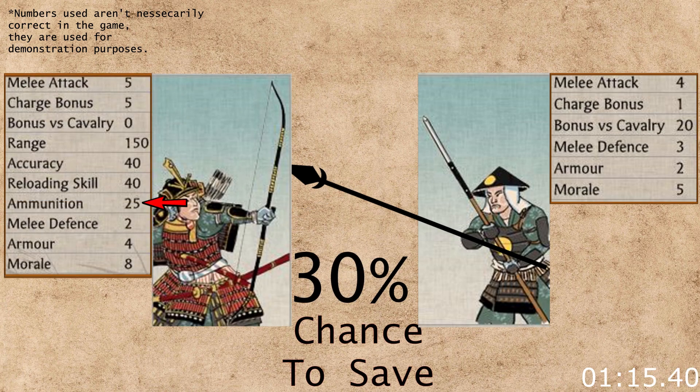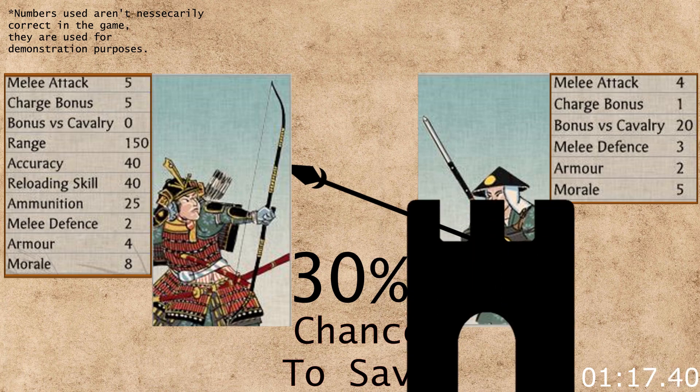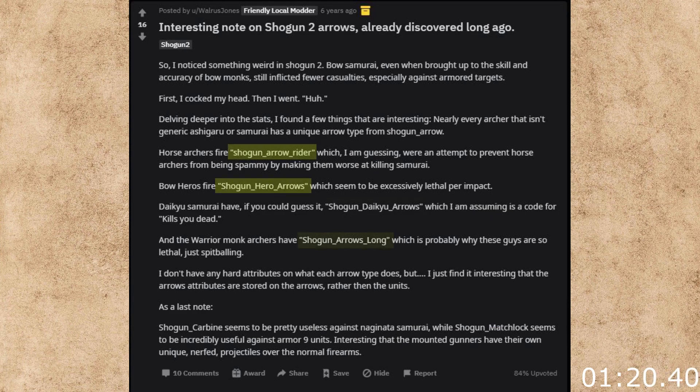Ammunition isn't really an issue in any field battles but it might matter a little during offensive sieges. A Reddit user has found out — link in the post below — that apparently higher tier units use different arrow types, which means that bow warrior monks would still outperform bow samurai if the stats were the same. It seems that the arrow type has a type of armor penetration which reduces the defense armor gives against missile attacks.